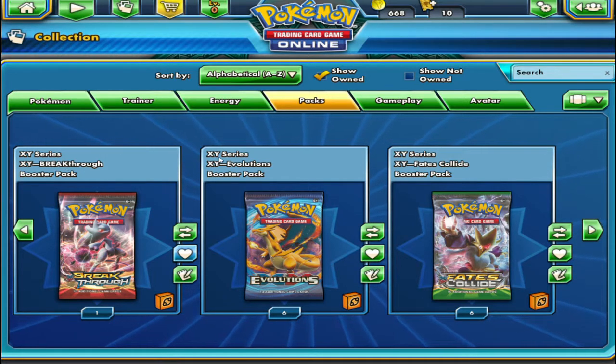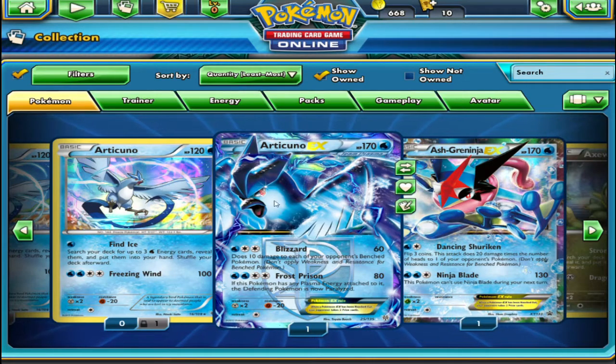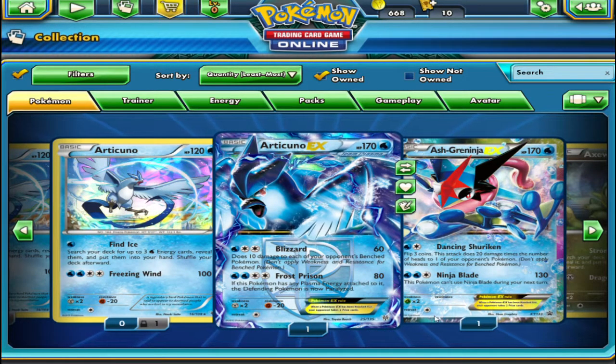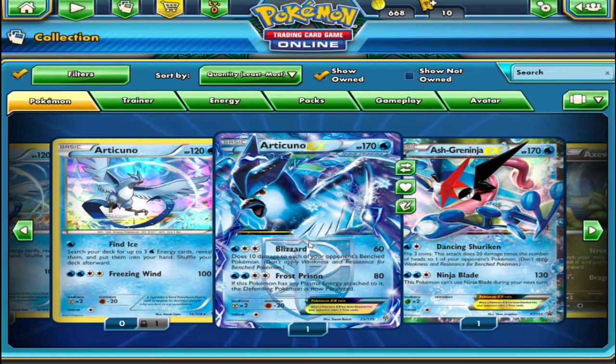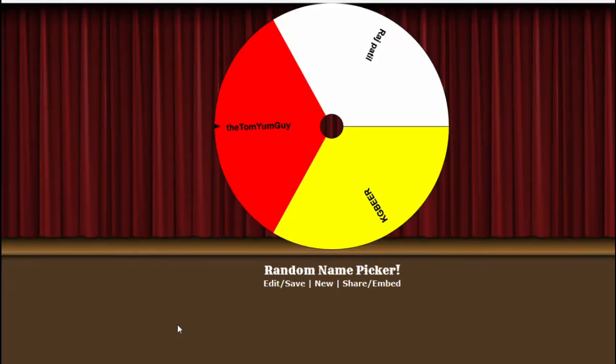But before we open them, let's announce the winner for this Articuno EX Card from Plasma. Alright, let's go. So we've got 3 contestants. Let's spin the wheel. And the 3 contestants are the Dom Yum Guy, the Rai Patil, and KGBN. Let's spin the wheel.